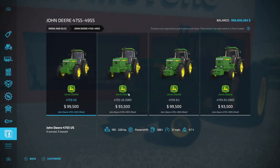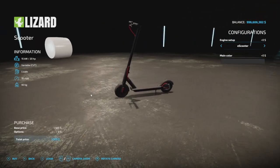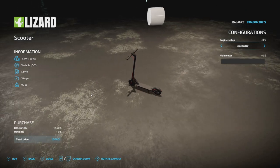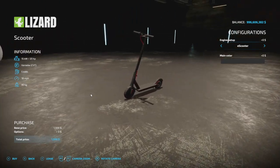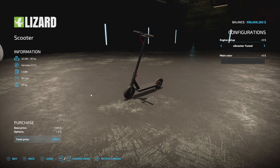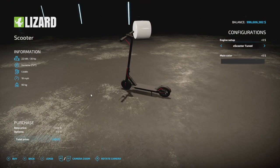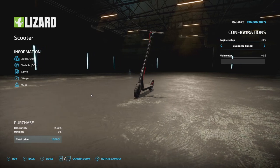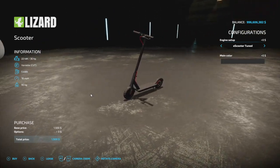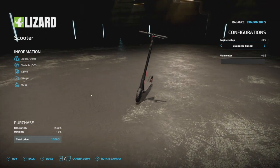This is a pretty sweet setup, so if you've been waiting for this or want to use a modified version of what we've got in base game, definitely check it out. Your next new mod for all platforms is a scooter — from Casting 18, we've got the e-scooter: 20 horsepower, with a tuned version for 30 horsepower. I would be absolutely terrified to drive a 30 horsepower scooter. CVT transmission, five kilowatts, 18 miles per hour.